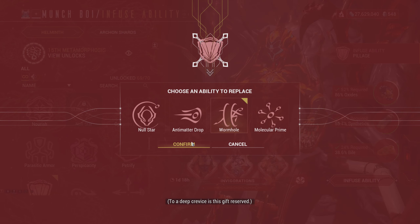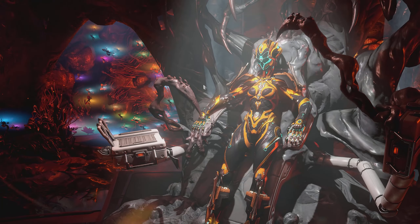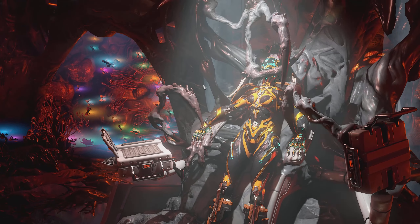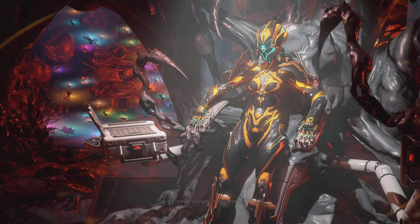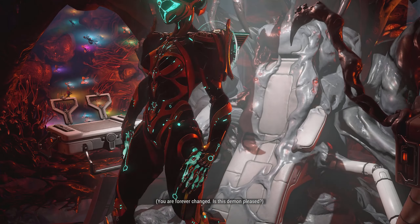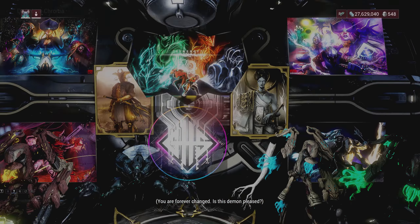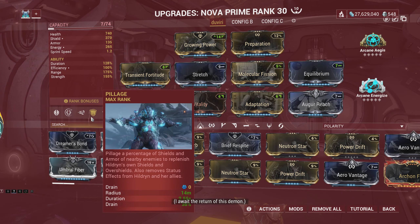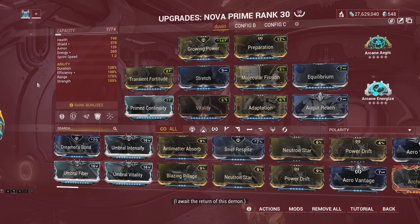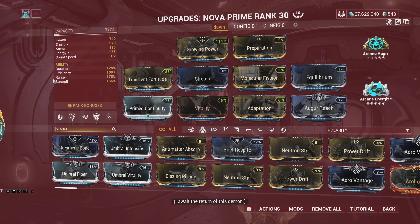Molecular Prime will also get a well-deserved change. After the update, you can freely cast either the speed or slow debuff on enemies — tap the ability to slow enemies, while holding the ability button inflicts the speed buff. This is huge, and I've been advocating for this change for years. They will also remove the negative power strength requirement to get the Speed Nova build running, meaning we can have one versatile build for Nova that utilizes all her power in real missions.